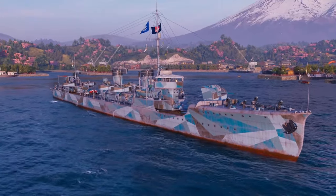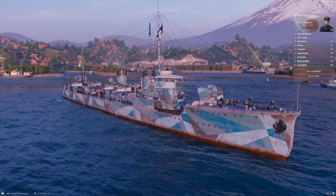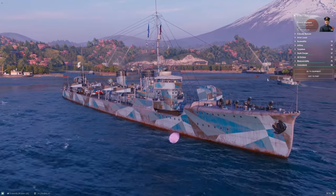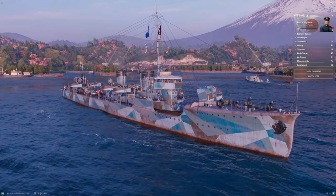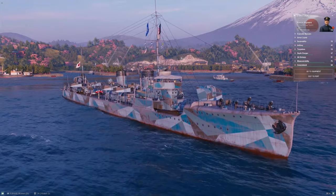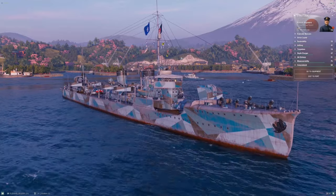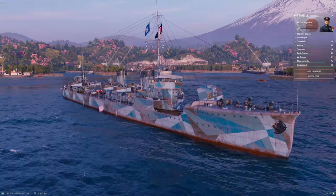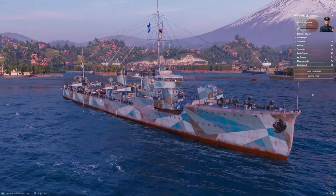The Japanese destroyer line has been reorganized at least once — when they brought out the gunboats, I think in the back end of 2016 or early 2017, with the Akizuki, Kitakaze, and Harugumo branch. They shuffled things around, and basically you have two parallel branches starting at tier five. The torpedo-centric branch goes: Mutsuki, Fubuki, Akatsuki, Kagero, Yugumo, and of course everyone's favorite tier-ten destroyer, Shimakaze.